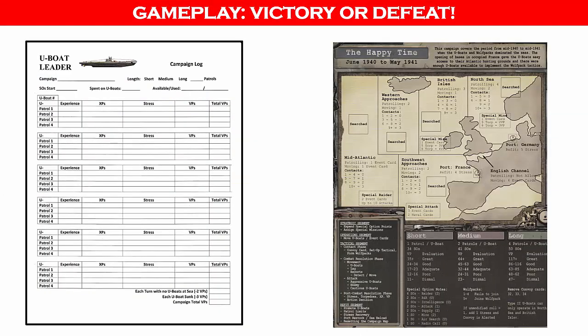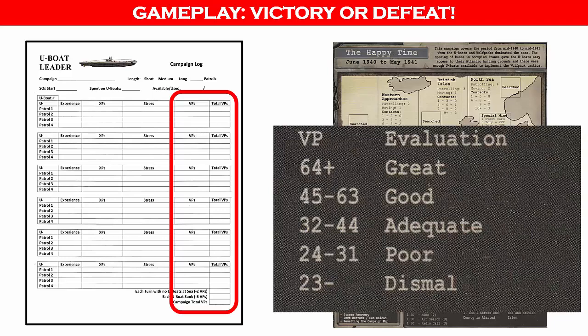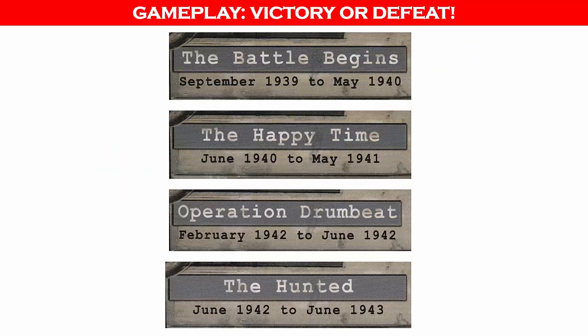So let's quickly recap victory and loss conditions. When the last U-boat in play returns to port and reaches its patrol limit, or is sunk, the campaign is completed. To see how you did, add up the victory points in your campaign log. Remember to deduct two victory points for each turn when there were no U-boats at sea and deduct three victory points for each U-boat sunk. Then refer to the appropriate victory point table on the campaign sheet to see how you did. You can also play all four campaigns in chronological order. The length you choose for the first campaign will be the same one you will use for all four campaigns. The rulebook explains how special option points and experience are carried over from one campaign to the next.